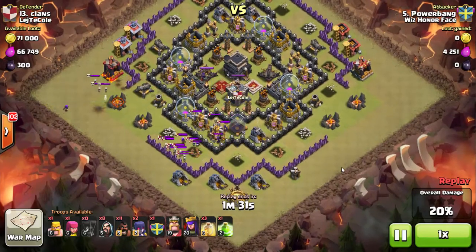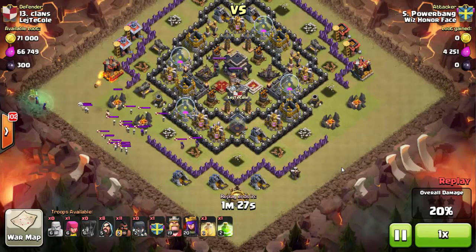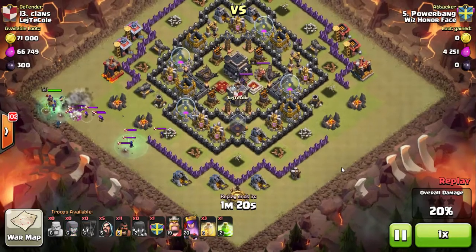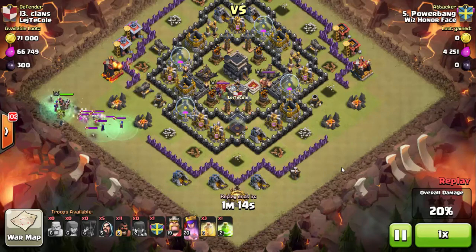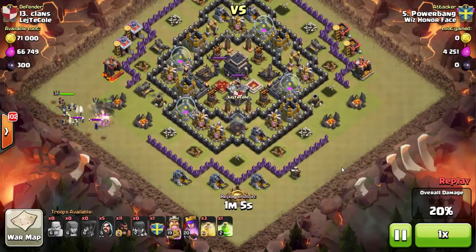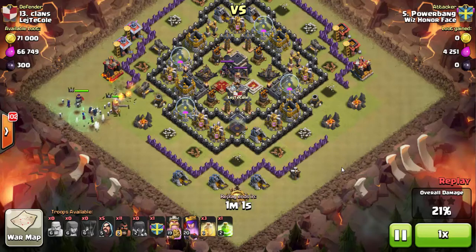I send a couple barbs and archers from the left side as a distraction, then do a typical CC kill with two witches, a couple wizards, and the Archer Queen backing that up as my kill squad. Wizards go down, take out the clan castle troops. I notice there's a ton of skeletons alive, so I decide to drop the Barb King on the witches as soon as they're exposed after spawning their next round of skeletons. Barb King kills one witch, the other kill squad takes out the other one quickly.